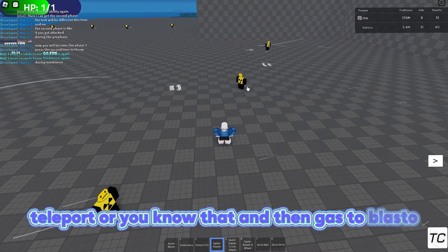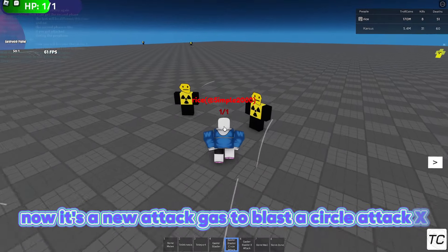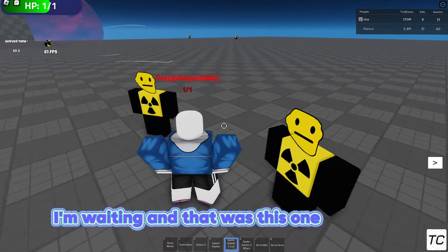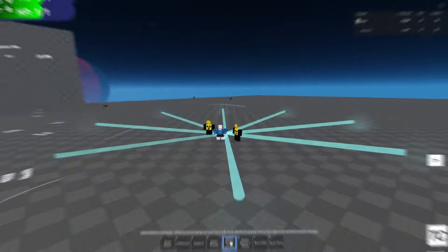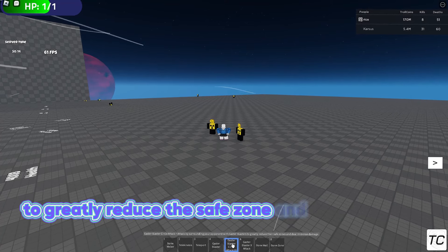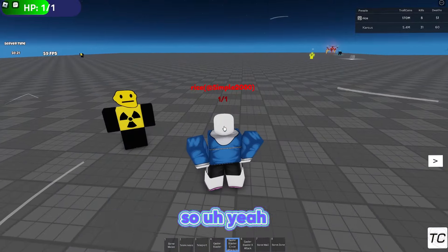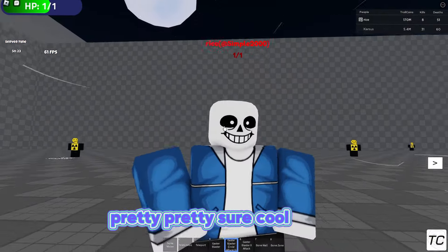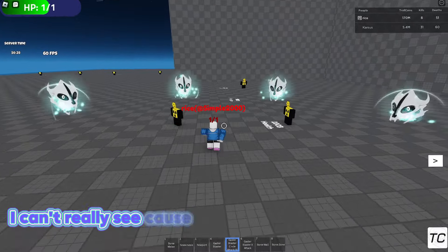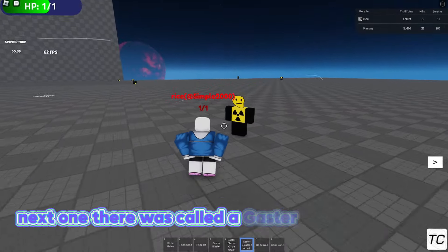Pretty overpowered — teleport and gaster blaster are still here. Now for the new attack: gaster blaster circle attack. It says 'attack by surrounding your opponent with gaster blasters to greatly reduce their safe zone and deal immense damage.' It has about an eight-second cooldown. It probably does like 10 to 20 billion damage.